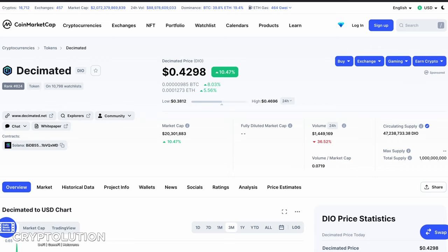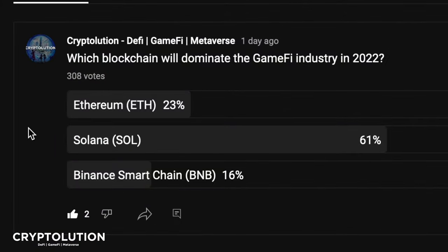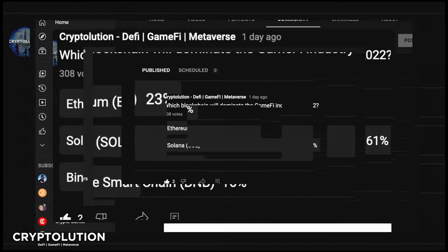Now let's look at the history of things that could push this coin. First, your vote: I did a tally on which blockchain will dominate the gaming industry in 2022. Out of 308 votes, many of you mentioned Solana as the leader at 61%, so you are bullish on the Solana blockchain dominating the space this year.